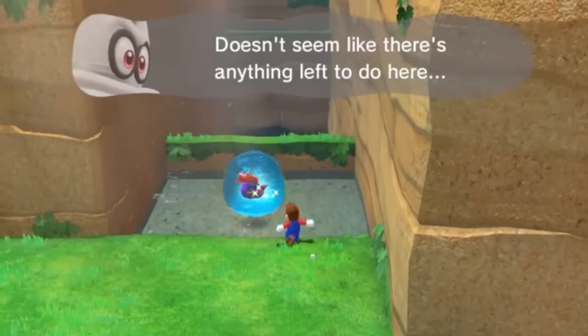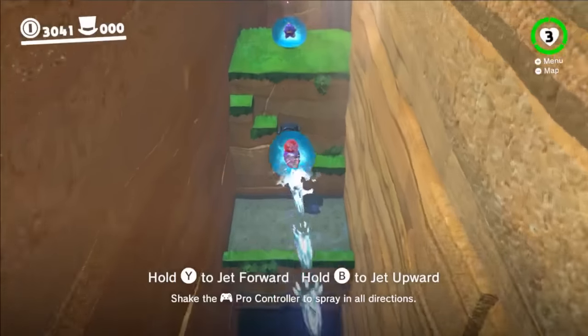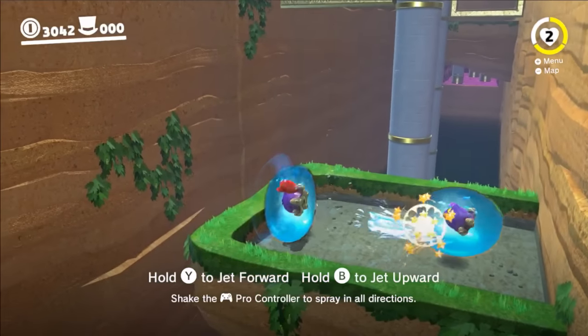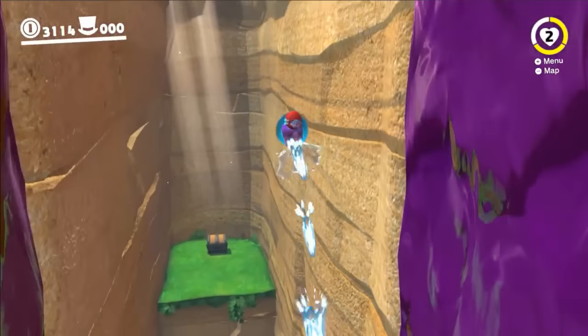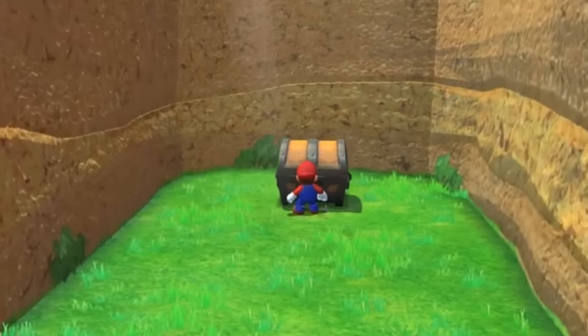Collecting the ancient relic transports Mario to a new area. He uses gushions to shoot water and fly across long gaps. Bullet bill launchers have merged into pillars to add extra challenge, and Mario tries to avoid the bills while working to make it to the end. After almost falling into the poison, Mario makes it to the other end empty handed. Where could that secret be?